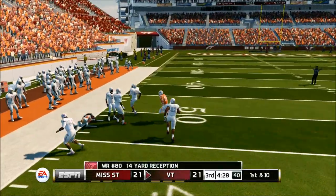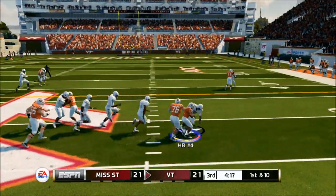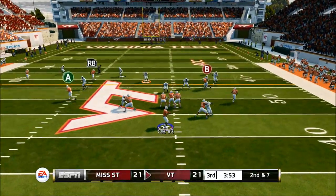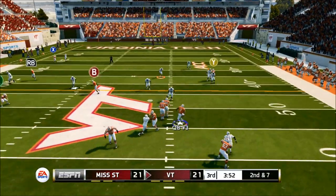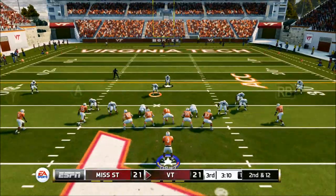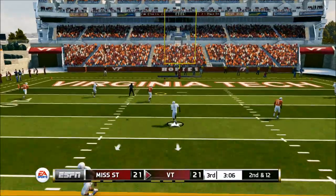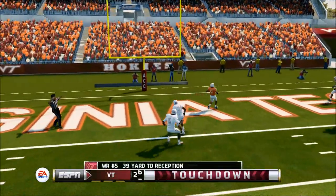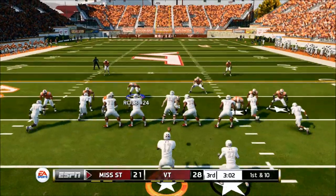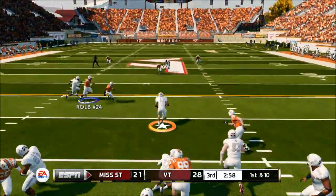Now we're starting to make our good reads, going to what's open, not trying to take any chances down the field. We're definitely trying to get our running game involved — my opponent was very good at stopping the run, but thankfully our quarterback has some speed. We're able to scramble to the outside, go over the top to number five, and we get the touchdown on the four verticals, giving us a seven point lead.